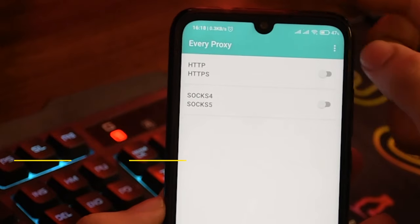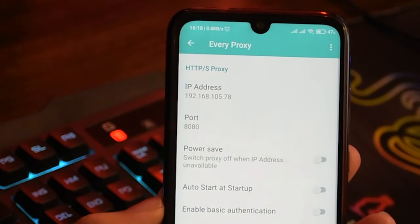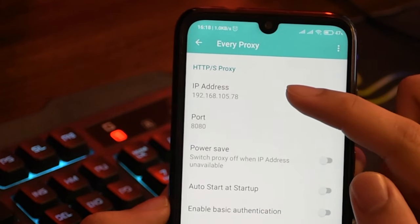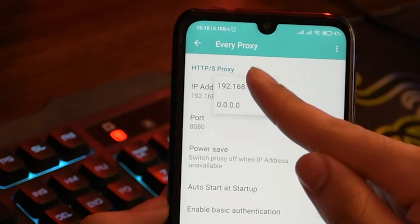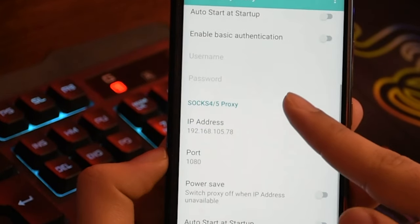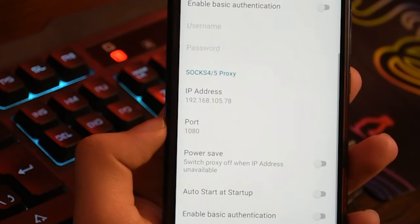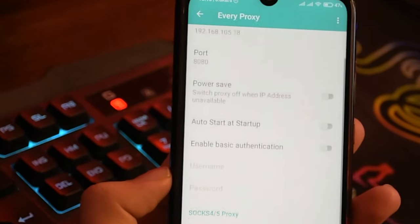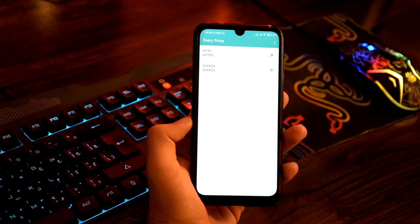Step four: open the Every Proxy application on your phone, tap the three dots on the top right, and go to Settings. Choose the IP address matching your gateway — I chose 192.168.105.78 because it's the same gateway used by both the console and the phone. Set this for both HTTP and SOCKS proxies. Make sure to choose different ports — for HTTP I chose 8080, and for SOCKS proxy I chose 1080.